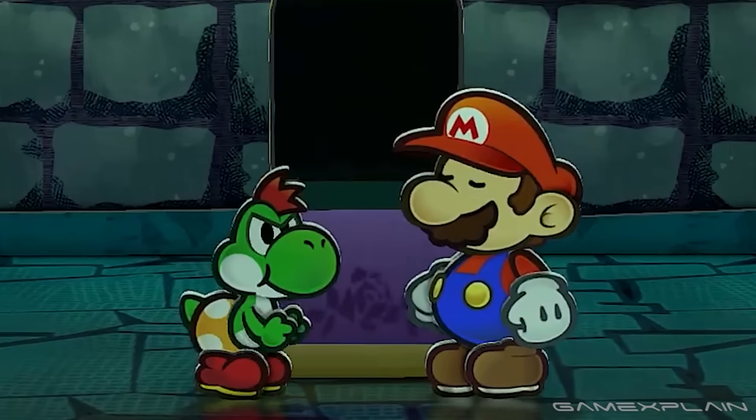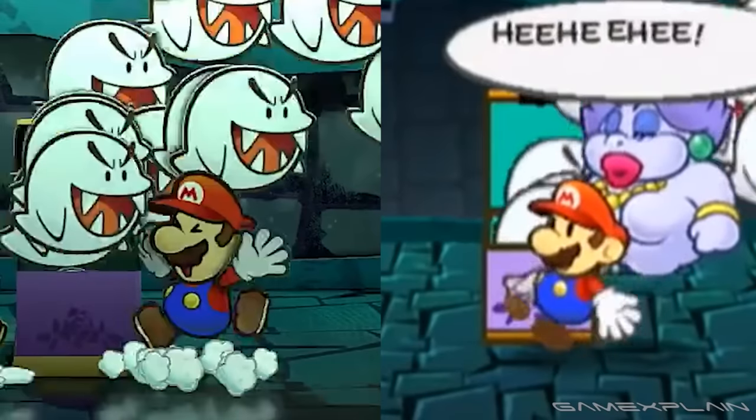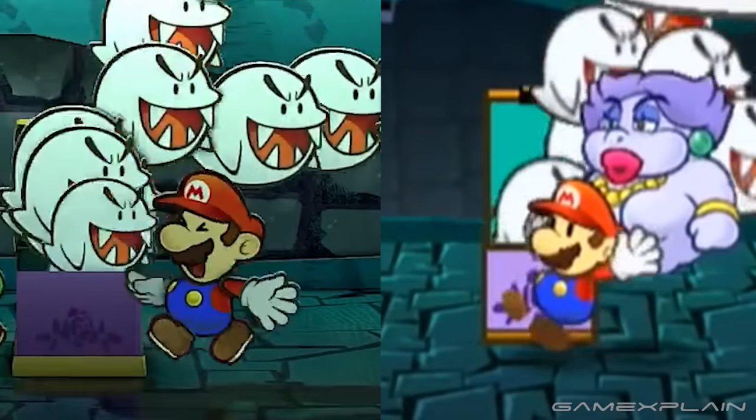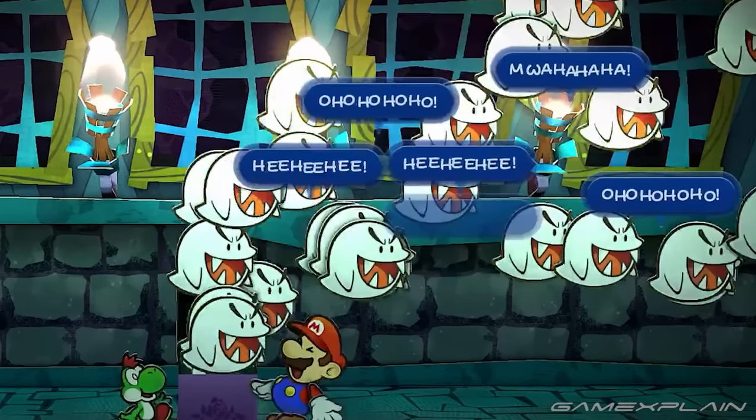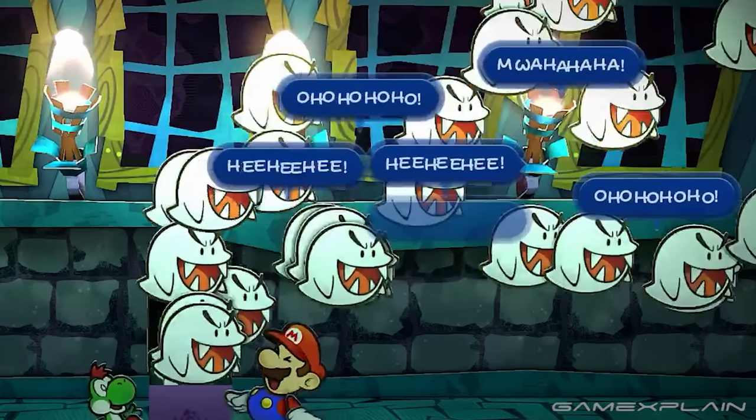Mario's animation is also a bit different. While he flailed his arms and legs in the original game, now his expression is also noticeably changed. The Boos speak with a dark blue dialogue bubble as they escape, which makes me wonder if we'll be seeing more stylized dialogue bubbles for different characters throughout the adventure — maybe some bosses or enemies could have more unique-looking ones.